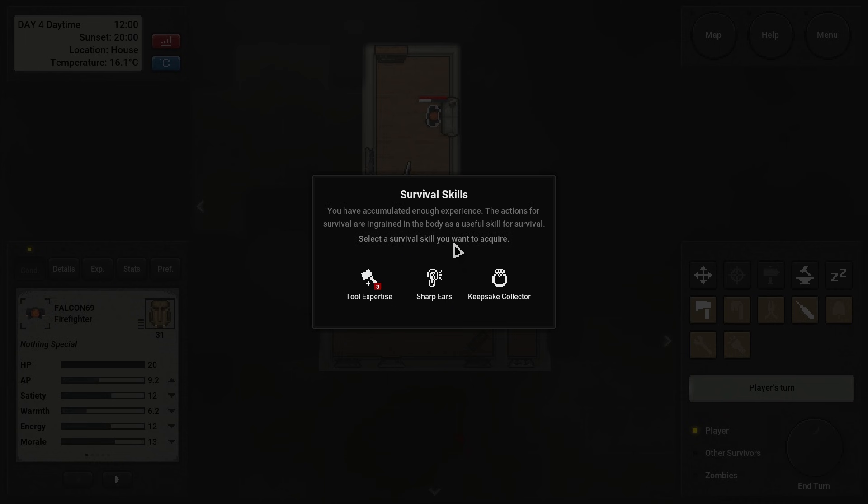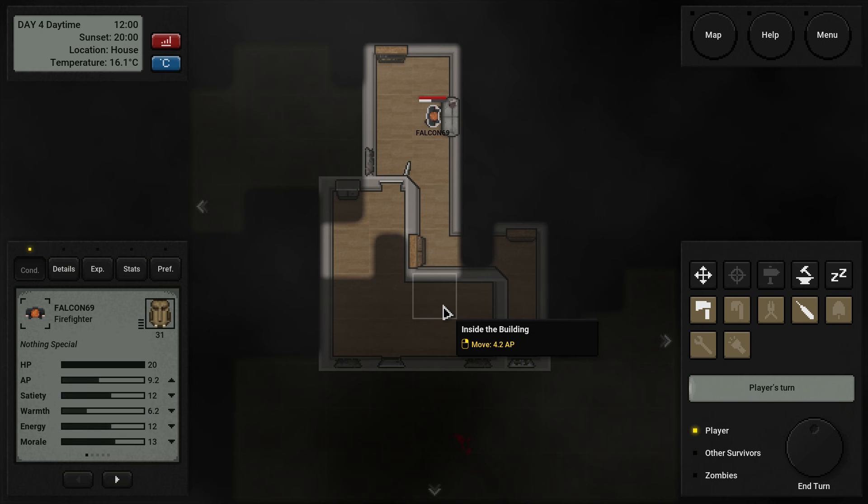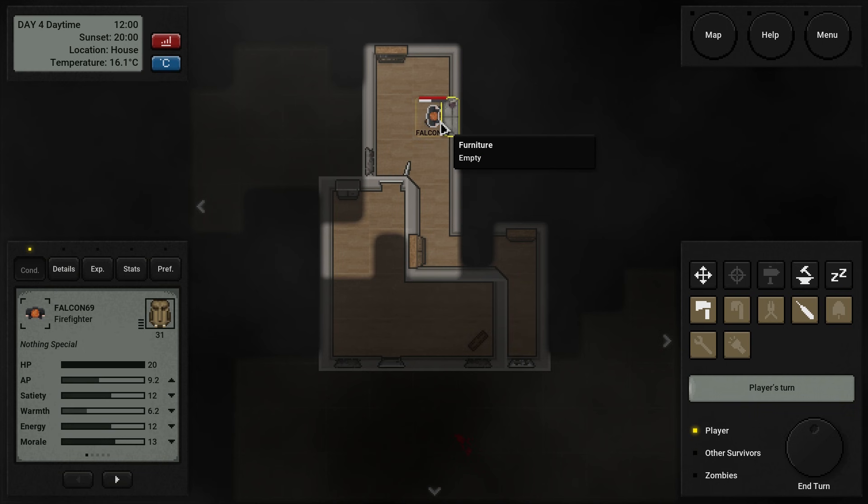MP3 player — ooh, we got survival schools for surviving. Perfect. Tool expertise — tool durability 100%, I like that. Sharp ears — minimum of audible sound. So I could probably listen to where zombies are around a bit more keenly than before. Keeps a Collector — that's one of the things we could have read that book for. Chance to get an item when killing a zombie. We kill our fair share of zombies, so having that could probably be useful.